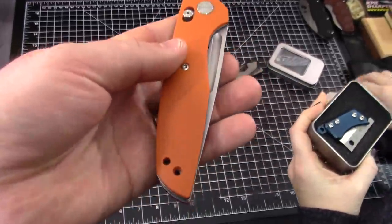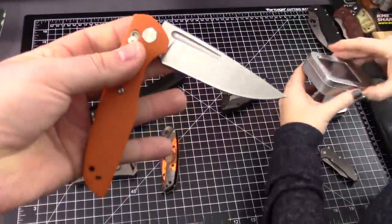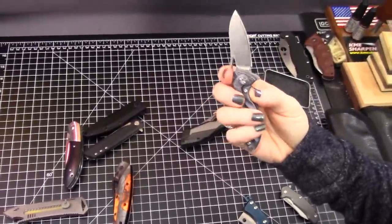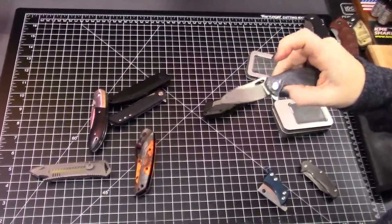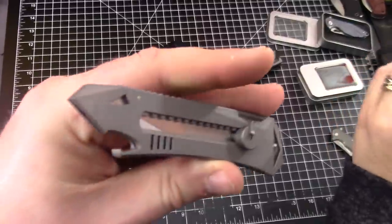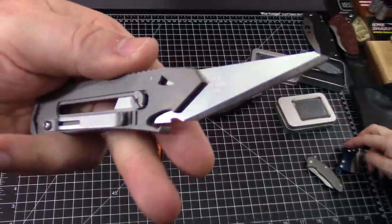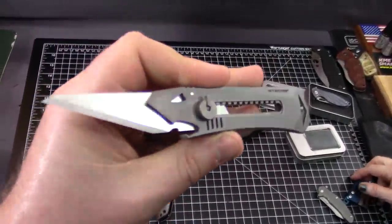Anyway, those Decepticon clones — clones in general. Here's one of these Eafengrow knives; you won't see a lot of Eafengrows, I guess, because they mostly do copies. This one doesn't have a clip on it. These are copies too. Some of these will go away as Christmas gifts or whatever. It's a cute little Reate copy — so it's a Chinese ripoff of a Chinese knife. No video though.